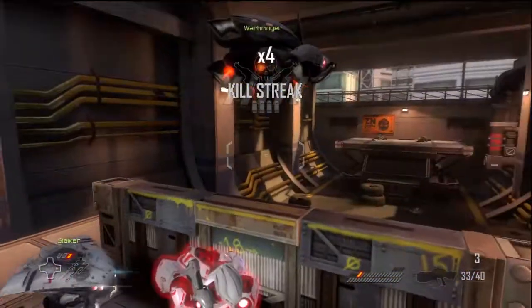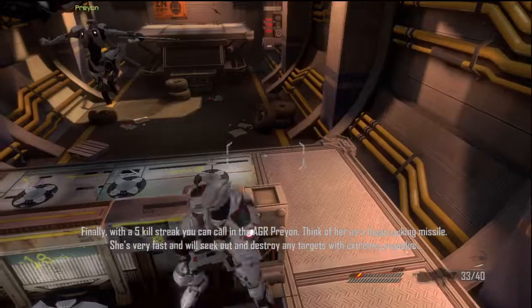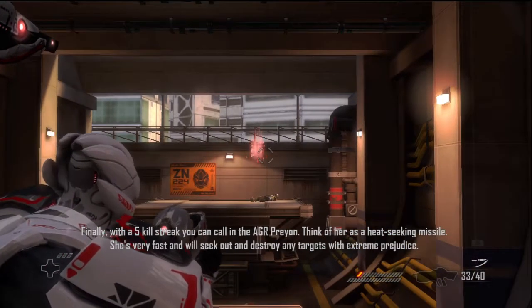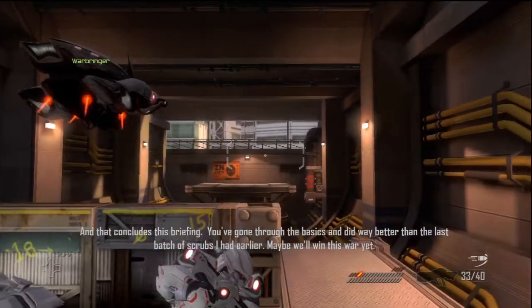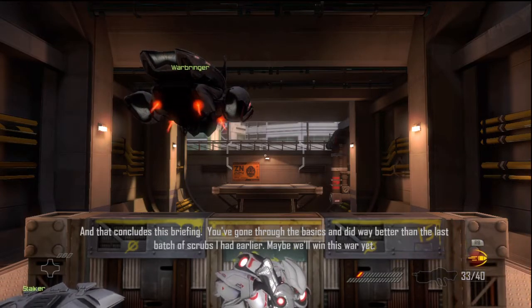Finally, with a five kill streak you can call in the AGR Prion. Think of her as a hate-seeking missile. She's very fast and will seek out and destroy any targets with extreme prejudice. And that concludes this briefing. You've gone through the basics, and did way better than the last batch of scrubs I had earlier. Maybe we'll win this war yet.